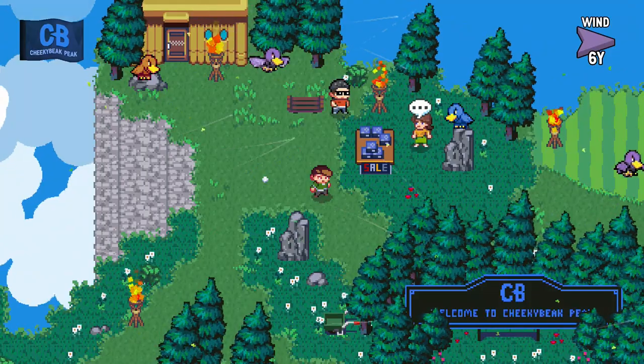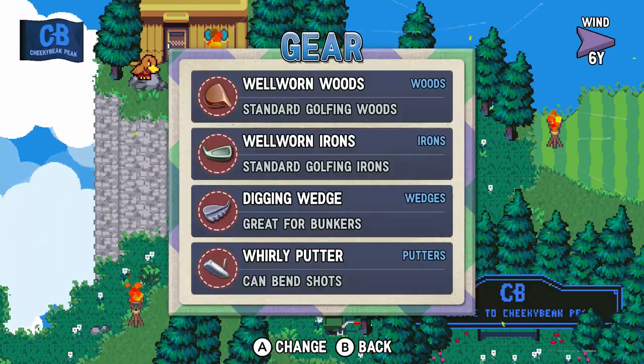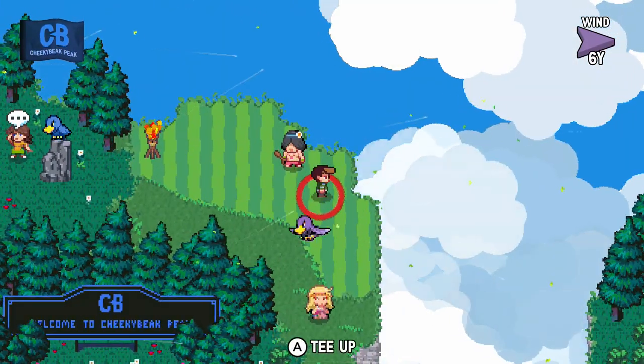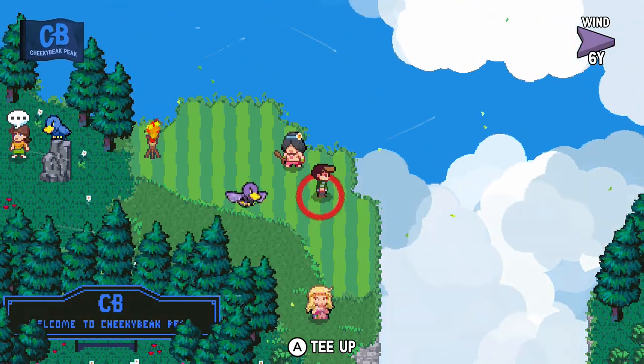I probably should at the very least keep my digging wedge equipped, because then I'll be able to see where digging spots are in the ground and stuff like that. So I'll just leave it as is and hopefully I won't forget to change it before a round. When I'm out in the overworld, I'll just keep the digger wedge.